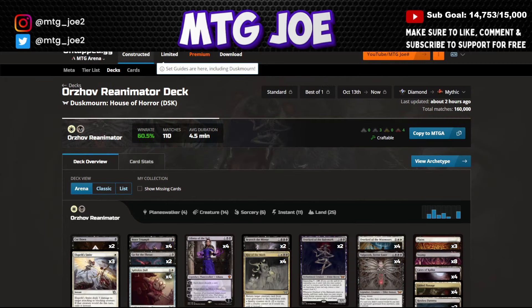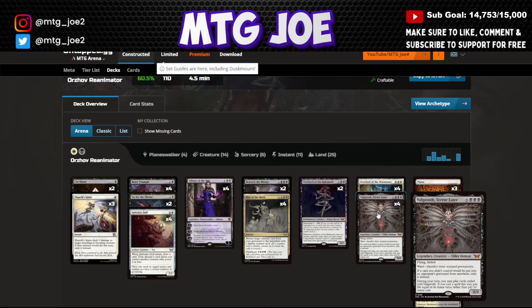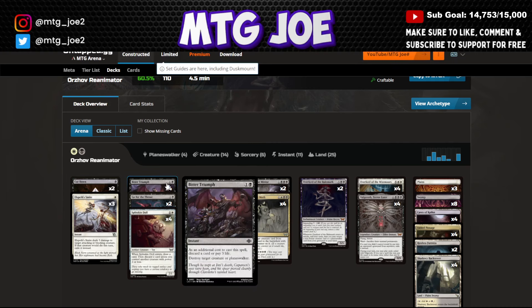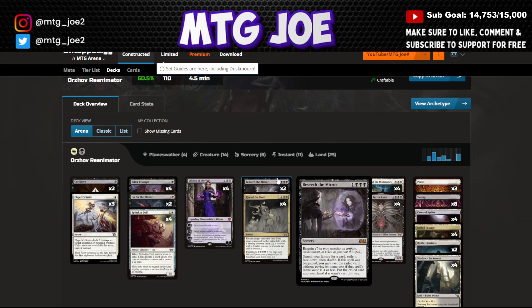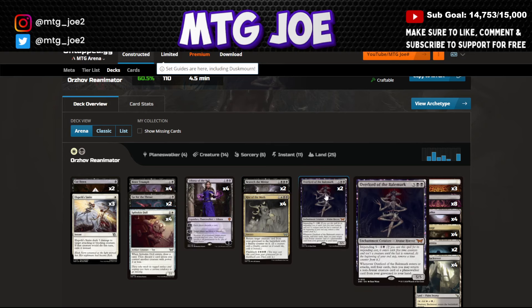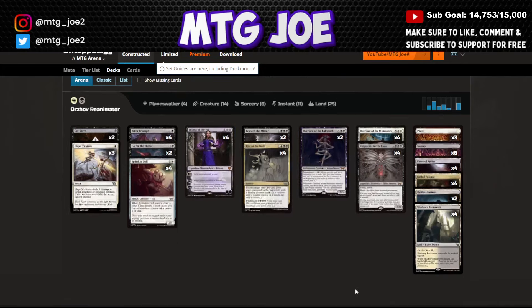Orzhov Reanimator sits at 60% win rate. The deck aims to reanimate Overlord of the Mistmoors or Valgavoth via self-milling. Overlord of the Balemoor, draw/discard with Split-Skin Doll, Bitter Triumph to discard, Liliana to discard, and Rise of the Vein Moth to reanimate are the core pieces. Beseech the Mirror is also interesting here — you can sacrifice the Overlord as part of the cost to tutor, giving you flexible, cheaper access to your payoffs.